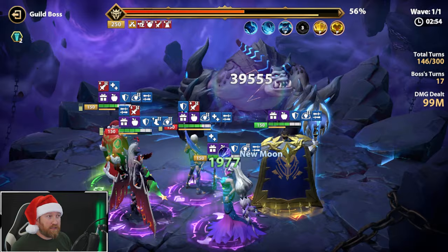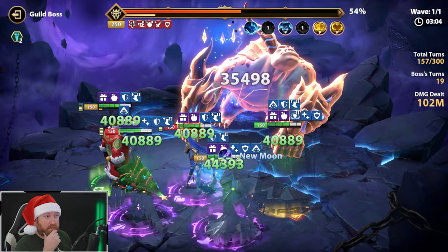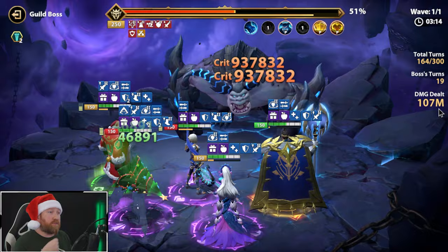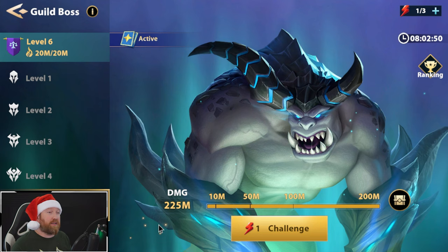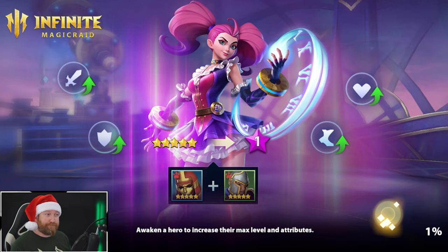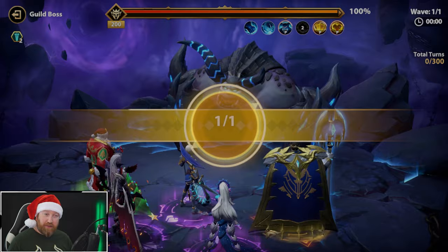Still got two turns - it looks pretty close honestly. Looks like one last attack right here. It was 115 versus 110, so not that big of a difference. But the big thing is Nicholas literally added 15 to 20 million damage to our attack, which is pretty impressive. The all-damage-dealt buff definitely does help. Let me know what you guys think - Nicholas is just becoming like the best hero in every game mode right now. Hopefully you guys enjoy this one, I'll see you guys next time.